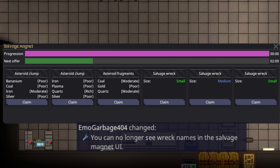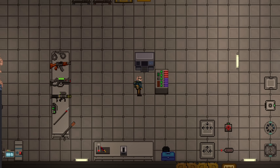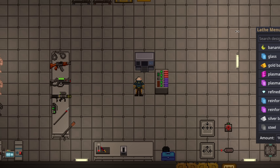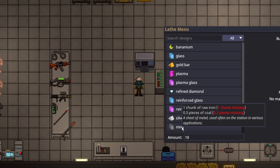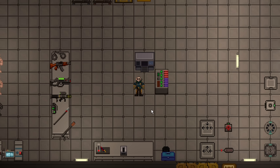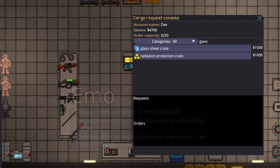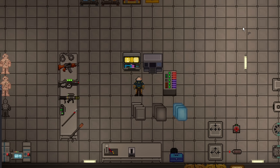Salvage recs will no longer tell you what the rec is — only the size. Ore balance has been shifted: there is now less ore on the giant mining asteroid and on expeditions. However, magnet asteroids specifically have had their ore amounts increased and now correctly report what ore is on them so you can search for specific ores. Ores now only process one at a time, and you can change the amount processed, meaning you have to mine more overall to get materials. Sell prices on most materials have been increased, and the price of ordering materials has also been increased.